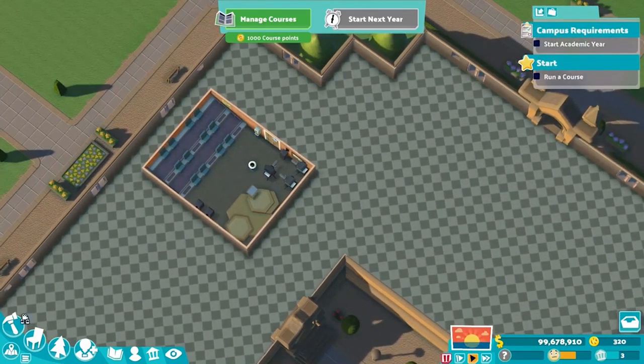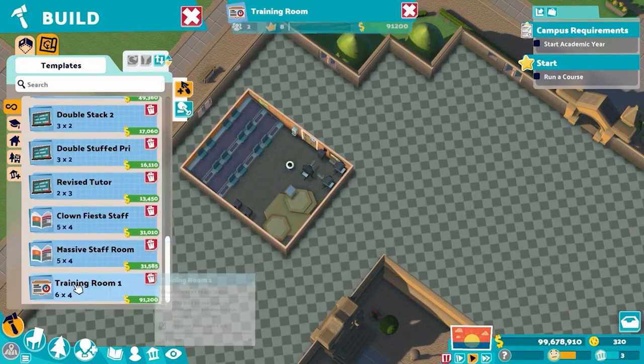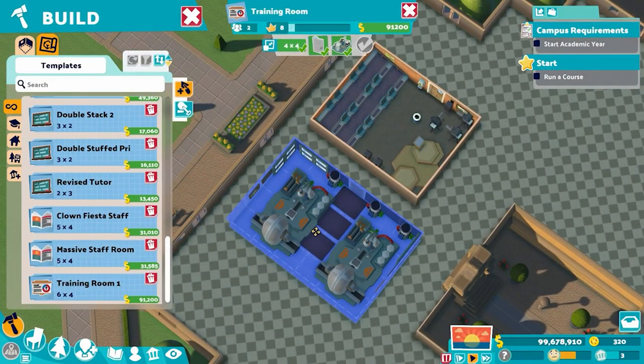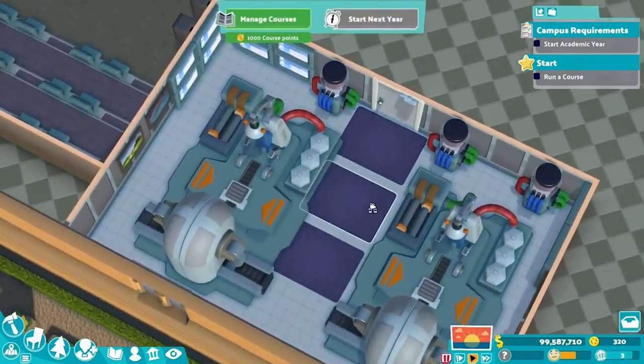Revision number two is along the same lines with the whole learning bonus thing. Our training room having six brain jars — no bueno — because they are limited in their effectiveness.